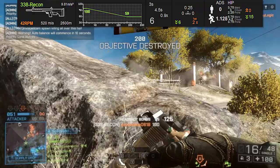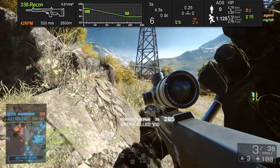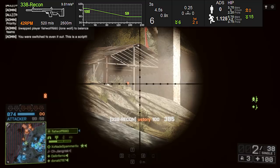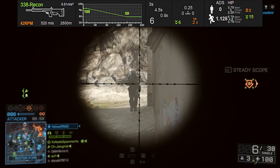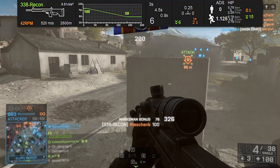Its bullet velocity, which is a very important stat for bolt-action snipers, is 520 meters per second. Not the slowest on the list, but it's pretty far down there, so for long-range shooting, for hitting moving targets and stuff like that, it's not going to be the best weapon to pick, and you're going to have to deal with more bullet drop at further ranges. So long-range target shooting, although it's perfectly capable as it is a bolt-action sniper rifle, it's not the strong suit of the .338 Recon.